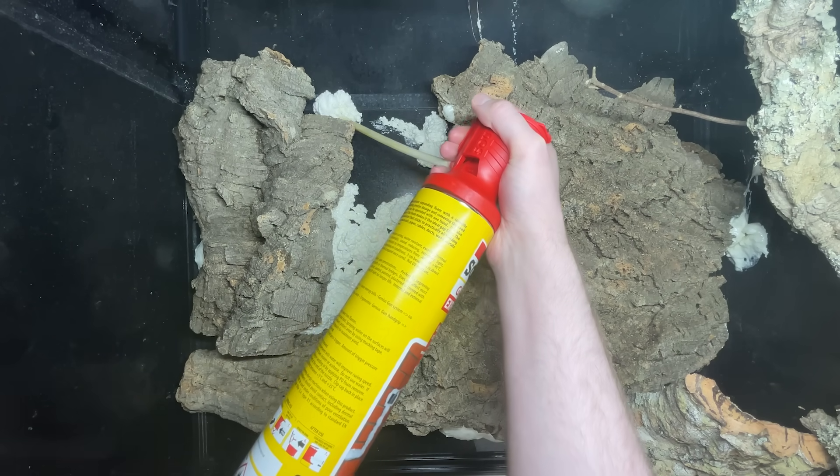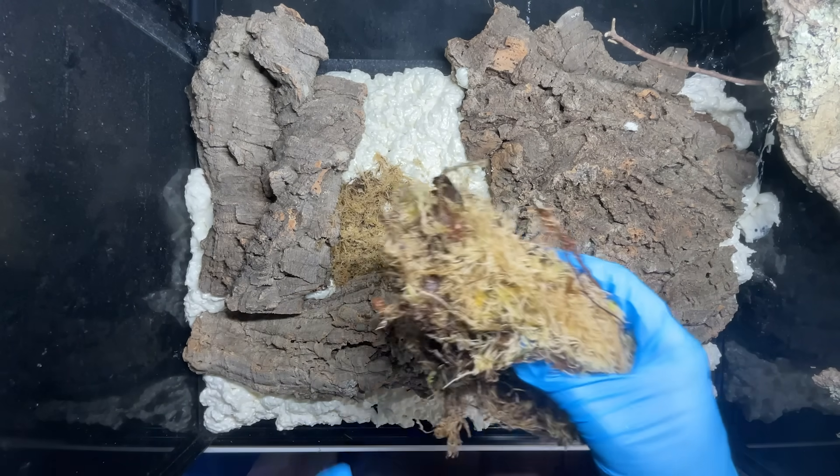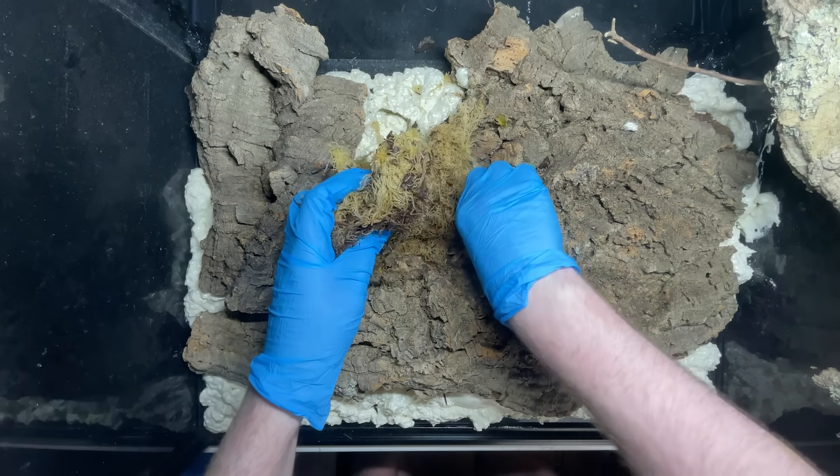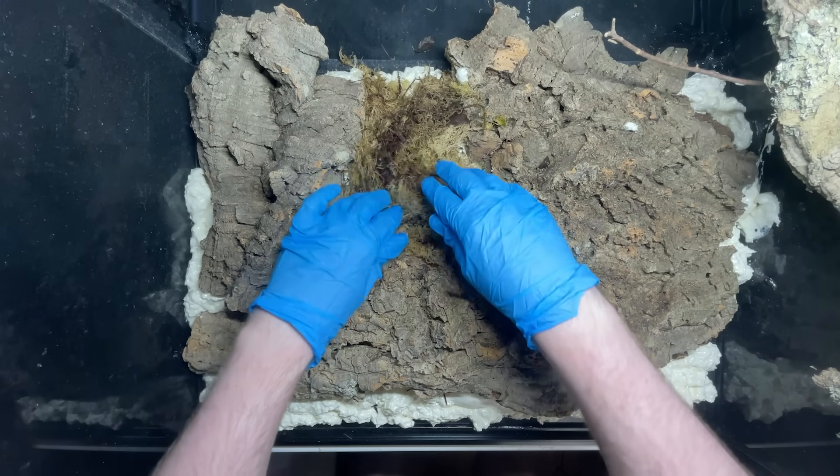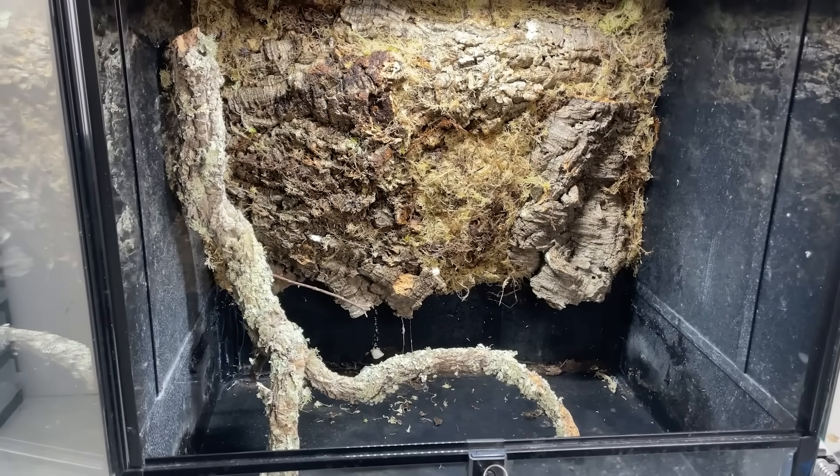Now while the foam was still sticky, I then put the sphagnum moss all over the back where there wasn't any cork. This will be a great way to keep the humidity up and provide a place for plants to grow. After everything dried, the background was finished and it looked really nice.